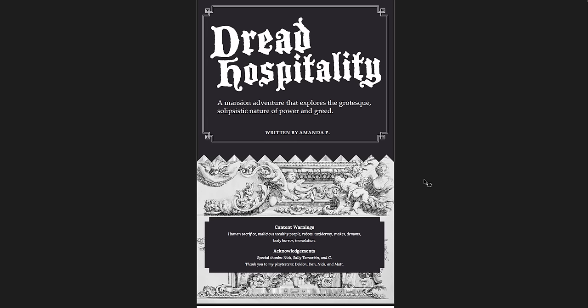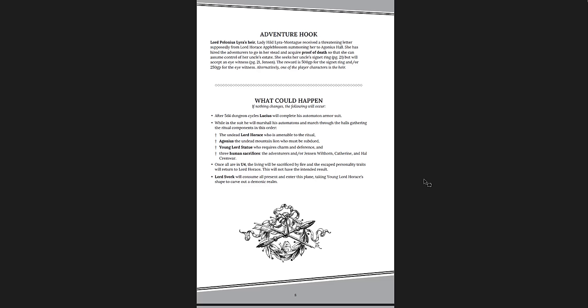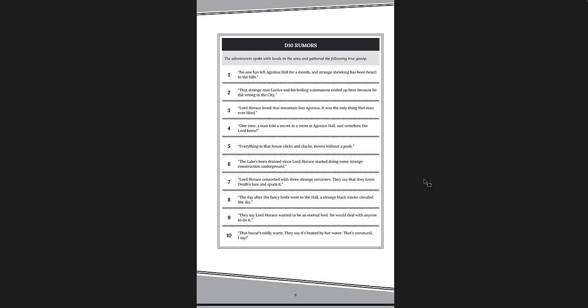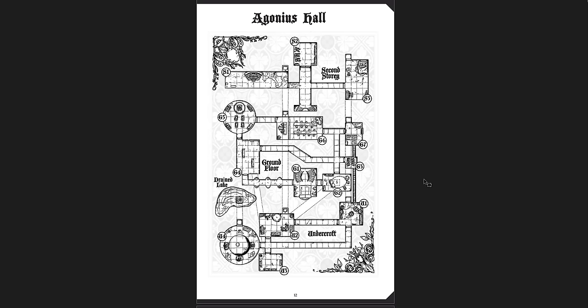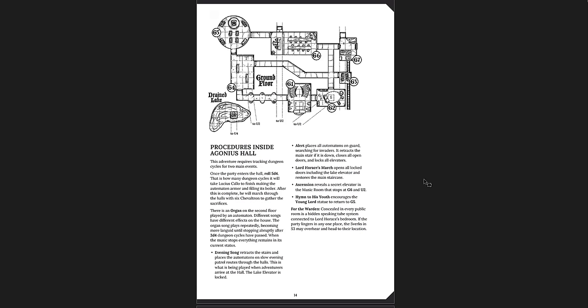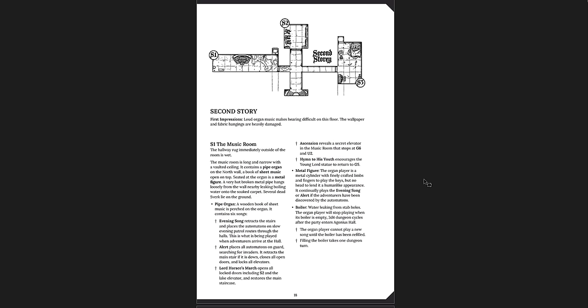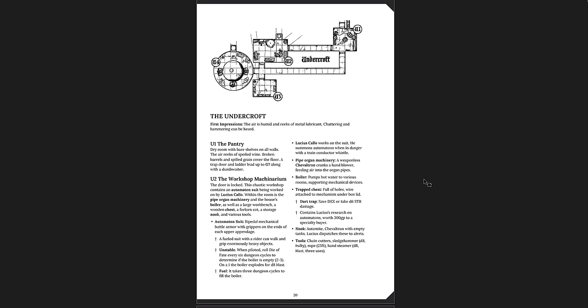Dread Hospitality — the situation, what's really happening, the adventure hook, what could happen if nothing changes. I always like it when they tell you what happens if players do nothing. D10 rumor tables, important NPCs, impressions — it's laid out very well. Great dungeon map here for Agonius Hall, and the description itself with everything clearly drawn on the map. The map is repeated at times — it would be nice to have it a little more frequently, but it's really every other page anyway. You get a bestiary for this particular adventure.